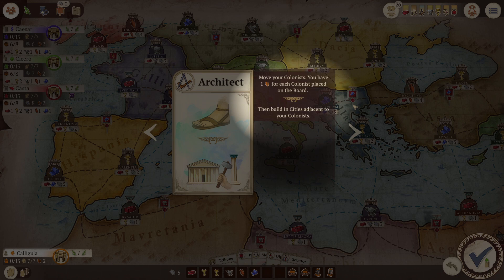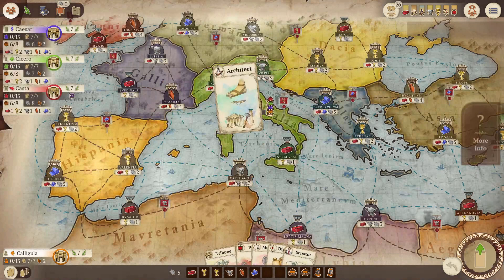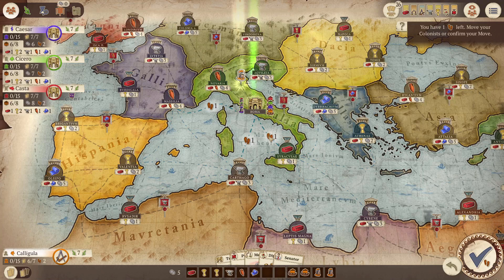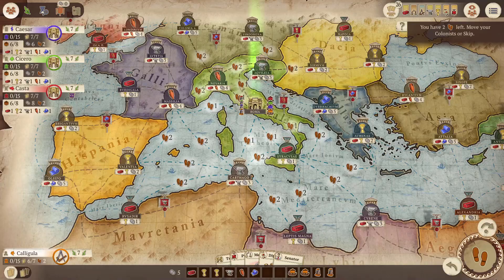For example, if I select the Architect it will tell me: move your colonists — you have one movement point for each colonist placed on the board — then you can build cities adjacent to your colonists. If we play the Architect we can move one of our colonists up to two spaces, or both of our colonists one space each, because we have two colonists on the board at the beginning of the game and each gives us one movement point. We can divide those movement points between our colonists as we see fit.